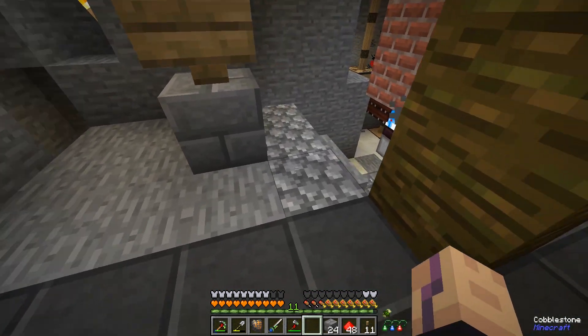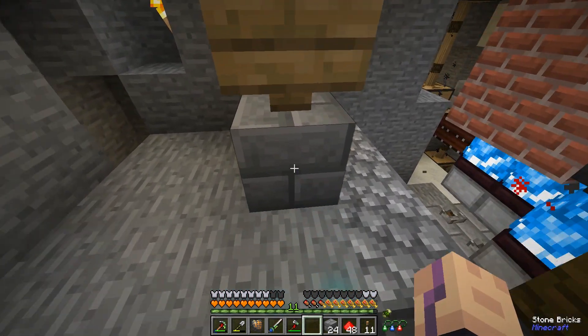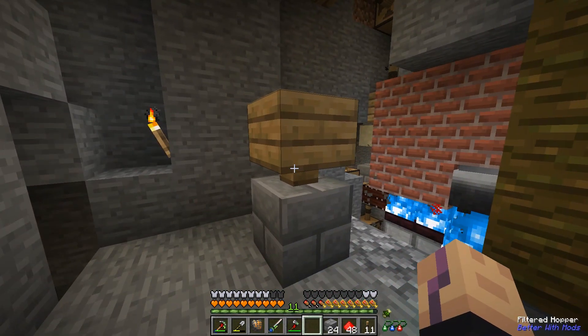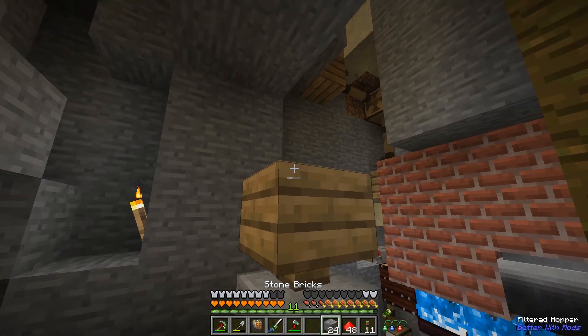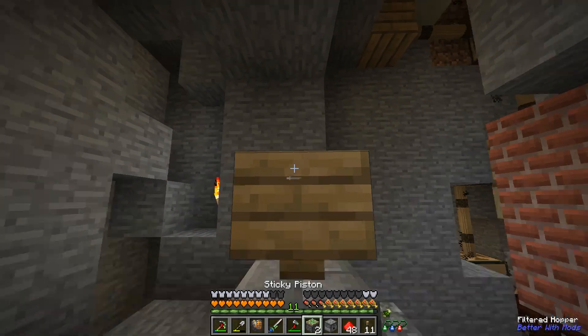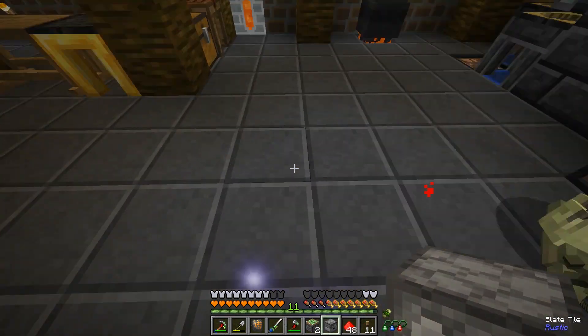The urns would be here, the walls would be here. We could have maybe a glass or trapdoor in front so we can see it and open it and replace it manually. So we have a dispenser up here. Before we do this, let's figure out what the timer needs to be.